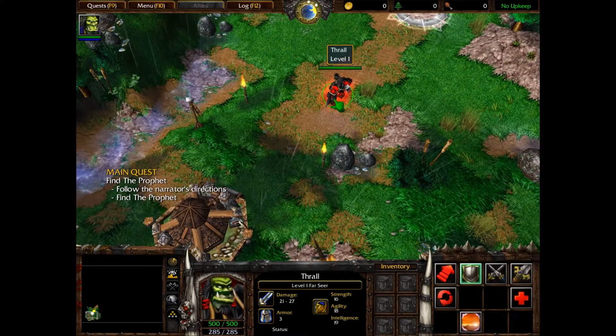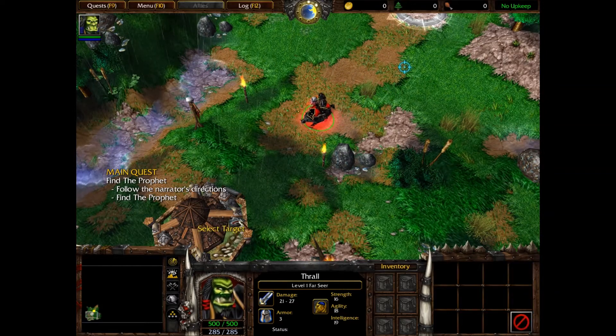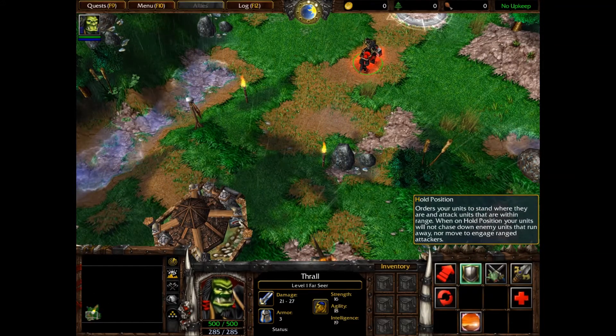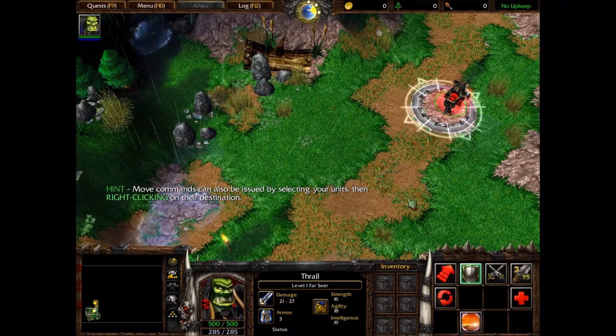To do this, left-click on Thrall. Excellent. You seem eager to be on your way. However, you must first learn how to give orders to Thrall. Try ordering Thrall to move down the path towards the nearby banner. To do this, click the Move button in the bottom right corner of your screen, and then click on the banner. Move, stop, hold position. Move. Skillfully done.